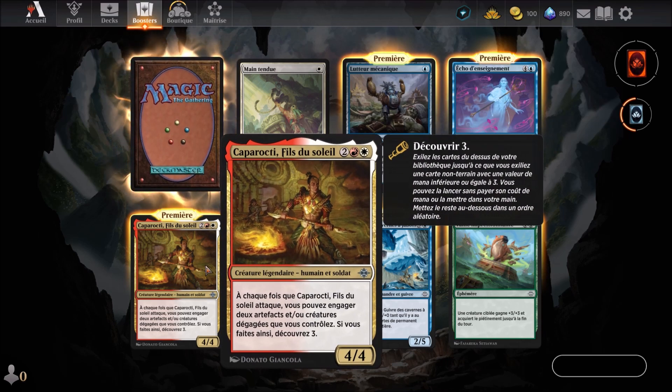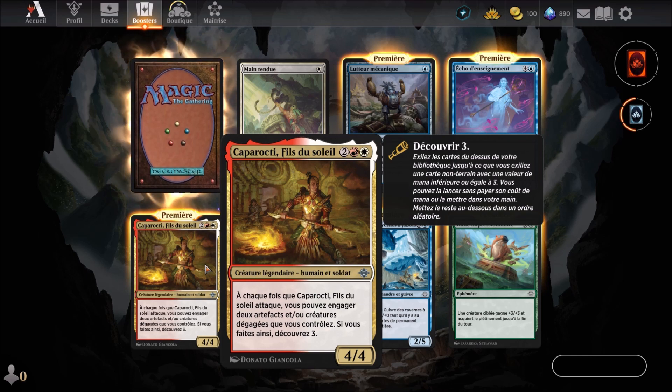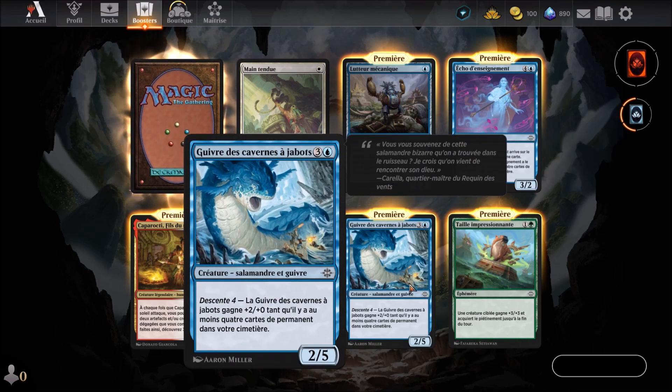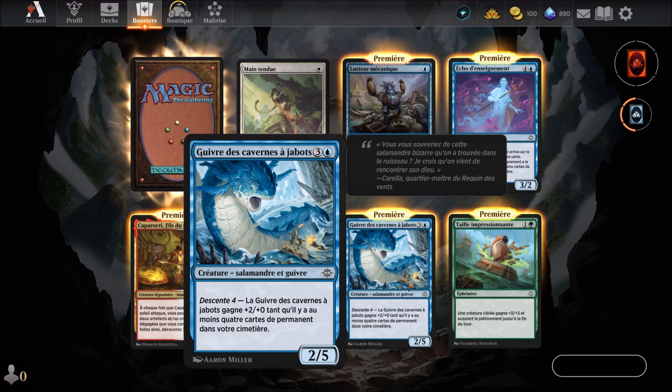Kaparokti, fils du soleil — a Boros card (red and white) arriving in the 4th round, which we know. Attaque finale de Watley, a green card we know arriving in the 3rd round. Guivre des cavernes d'Ajabo, a blue card arriving in the 4th round — a salamander and drake creature with Descend 4. The Guivre des cavernes d'Ajabo gets +2/+0 as long as there are at least 4 permanent cards in your graveyard. It has 2 power and 5 toughness.